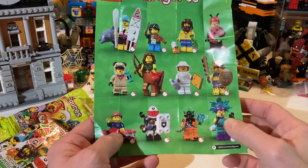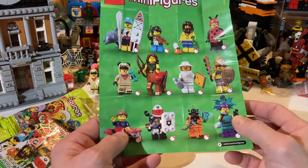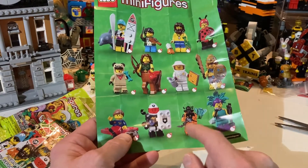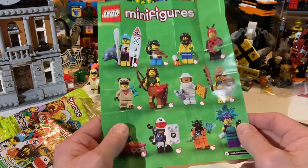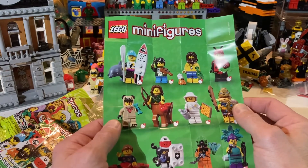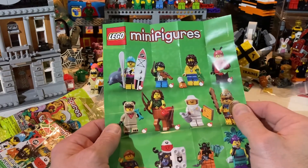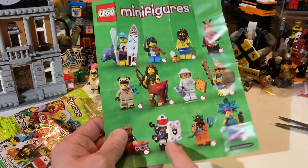I'm still on the fence about the girl fig — I think it's a cool fig so if I'm feeling for the space police guy and I come across her I'll probably grab it. I don't have any interest in the alien, which I think is the bad guy for the space police, or this other guy. I don't really have any interest in the violin kid either. Maybe the castaway — we might get the castaway. So I'm on the hunt for the space police guy now.